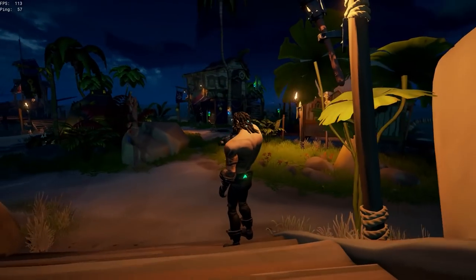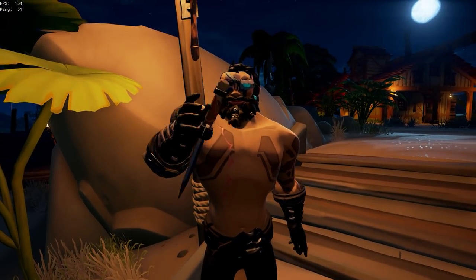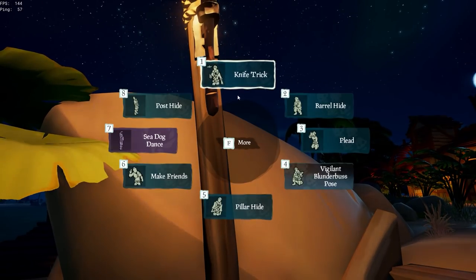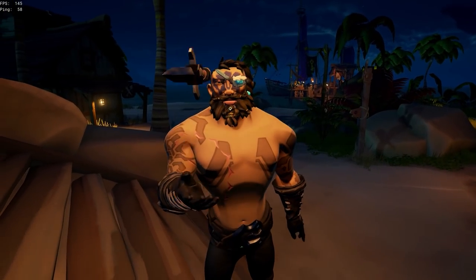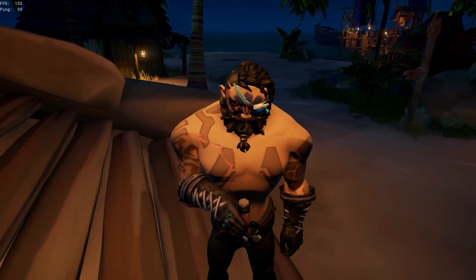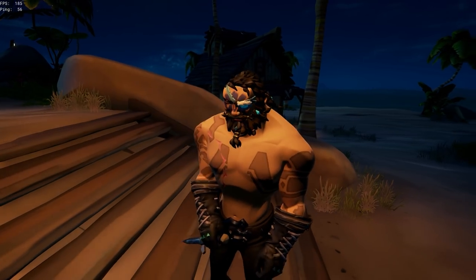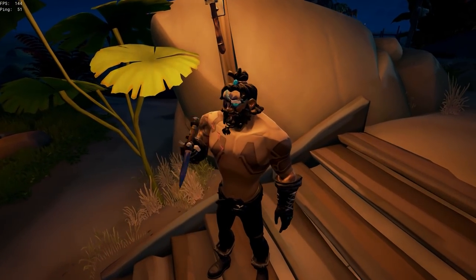Next up we are going to be looking at the Pirate Legend Bound Beard. This isn't too bad — at the front of the beard there are some gems which give your pirate a little more jewelry and character. It's got a gold band tying off the end of the beard with a gem in the middle of it. Pairing this with the hair isn't such a bad combination.